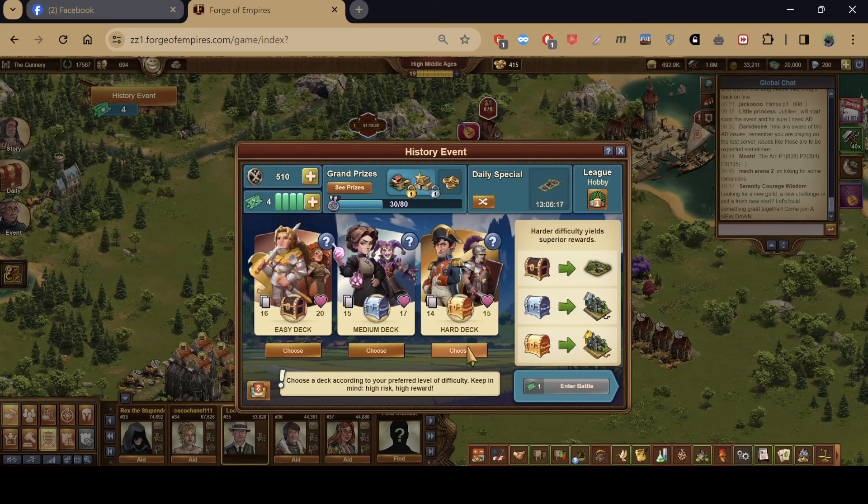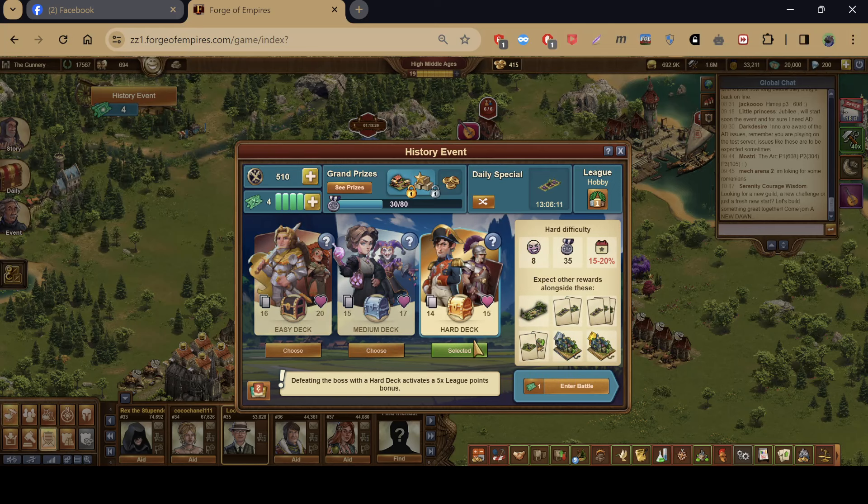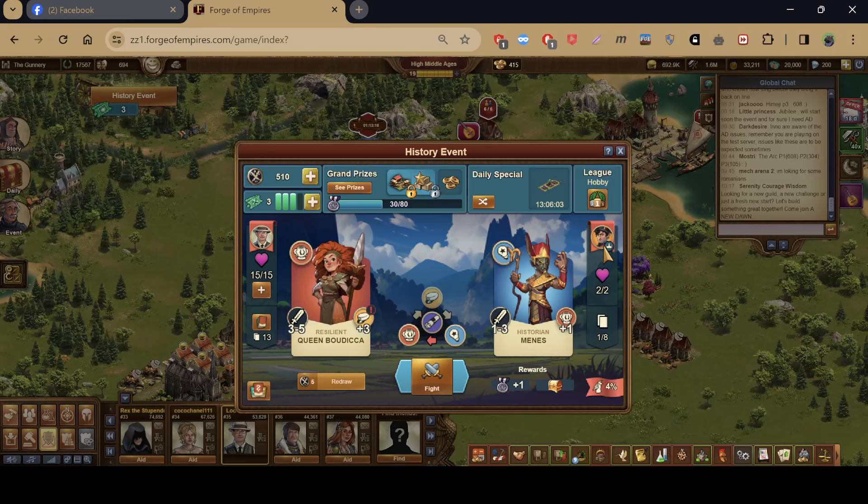Selecting a deck — choosing easy difficulty. If applicable, additional faction bonuses mean you get bonus damage. Let's just start.